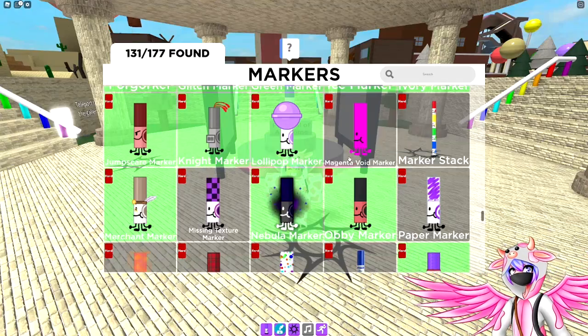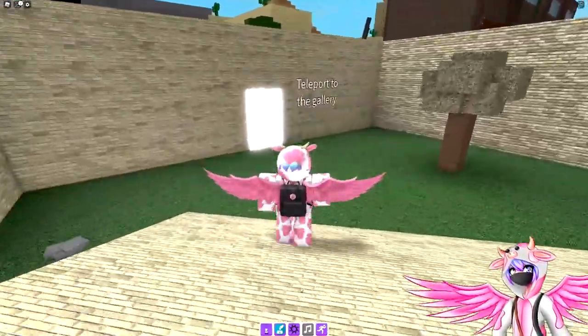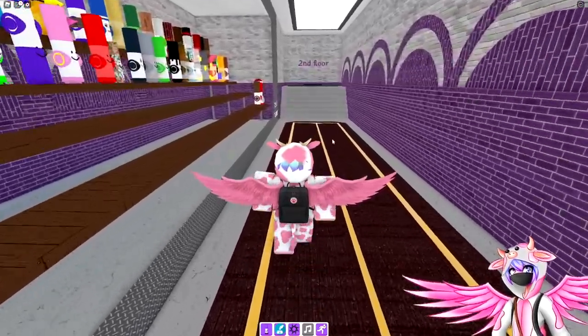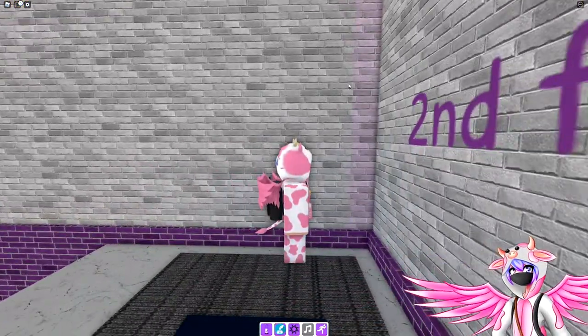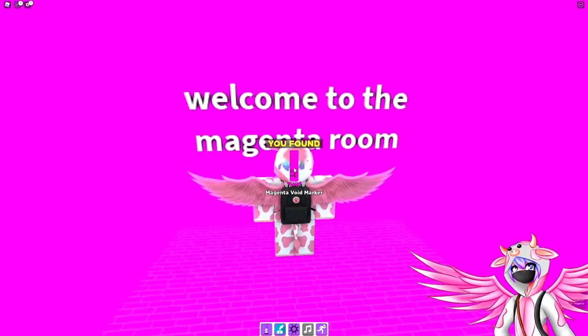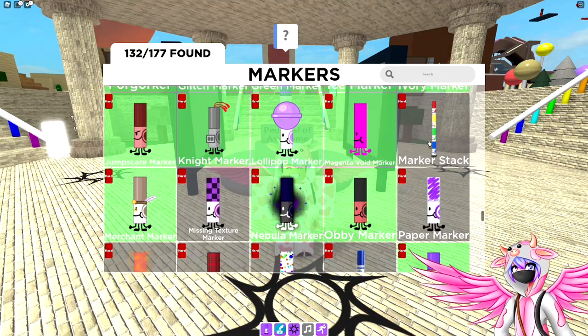The next one is the magenta void marker. Head over into the gallery, go to the very back of the room — don't teleport to the second floor. Look in the corner for a slightly different shade of wall, use shift lock and squeeze right in there, and right in the middle of the room is the magenta void marker.